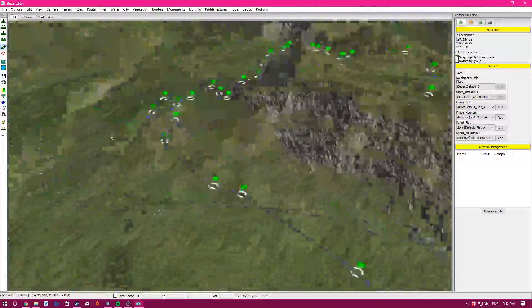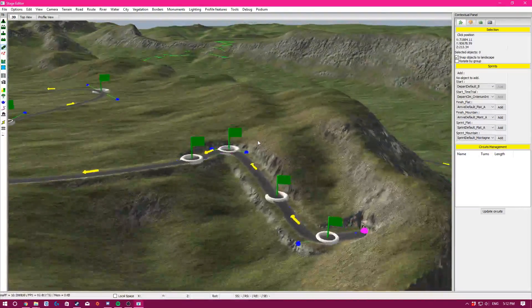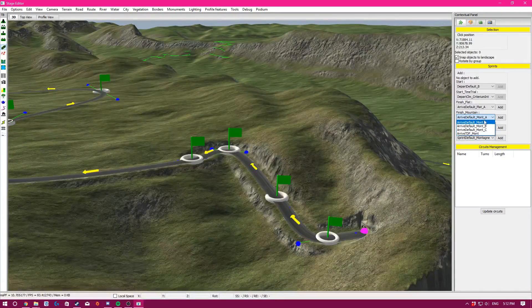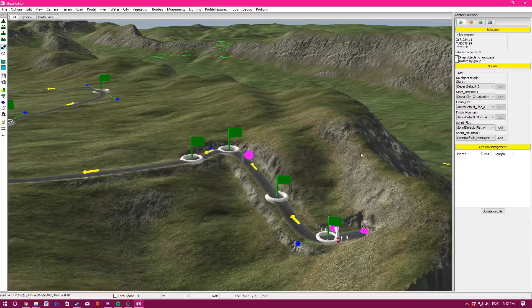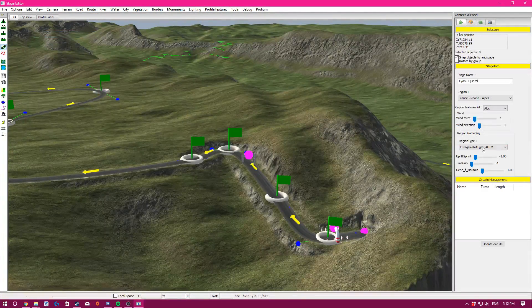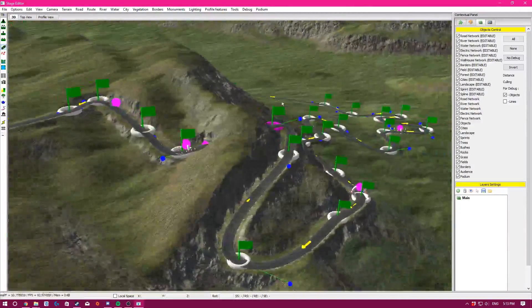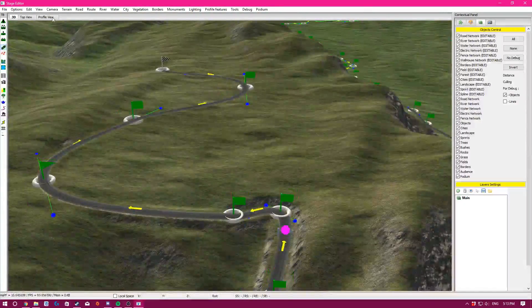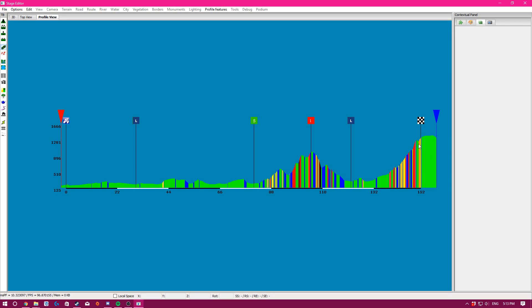Then we add the finish line — we'll make it a finish mountain, which allows you to give out mountain points for it as well. We'll make it a cat 1. I believe the system auto-assigns 'select last mountain' which changes the AI behavior. So we've basically made the route we want.